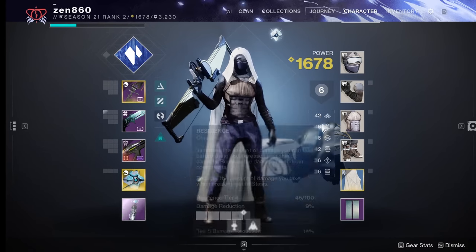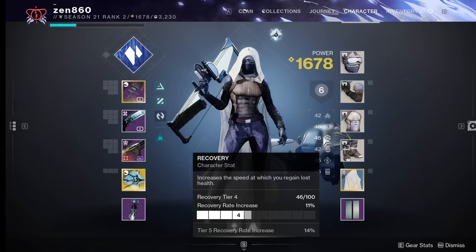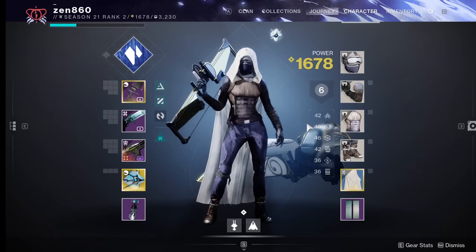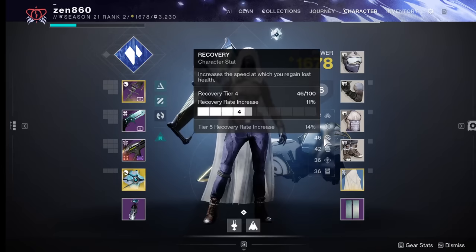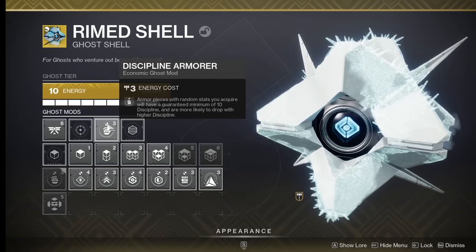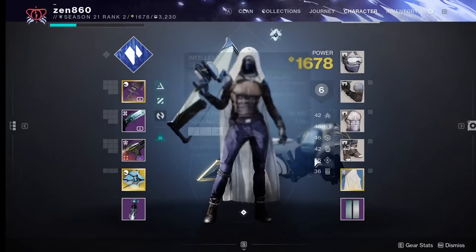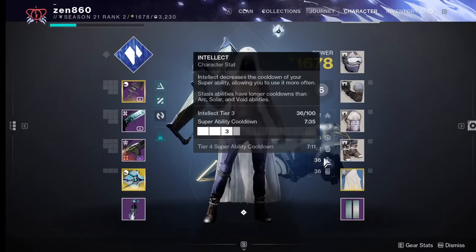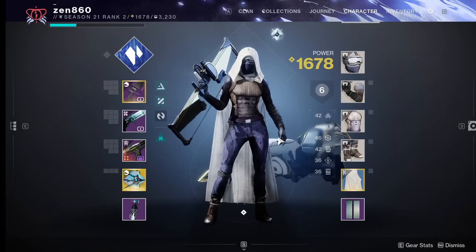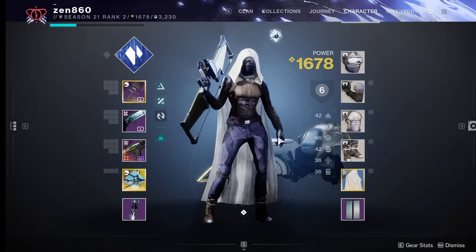There's the top half — mobility, resilience, recovery — and the bottom half — discipline, intellect, and strength. If you got a 60 stat rolled armor piece, 30 of it would go in the top half and 30 of it would go in the bottom half. With this in mind, discipline is the best choice for most people since it increases your RNG. You essentially go from not wanting two in the bottom half to only not wanting one in the top half. Hopefully that makes sense — if not, leave a comment and I'll try to explain.